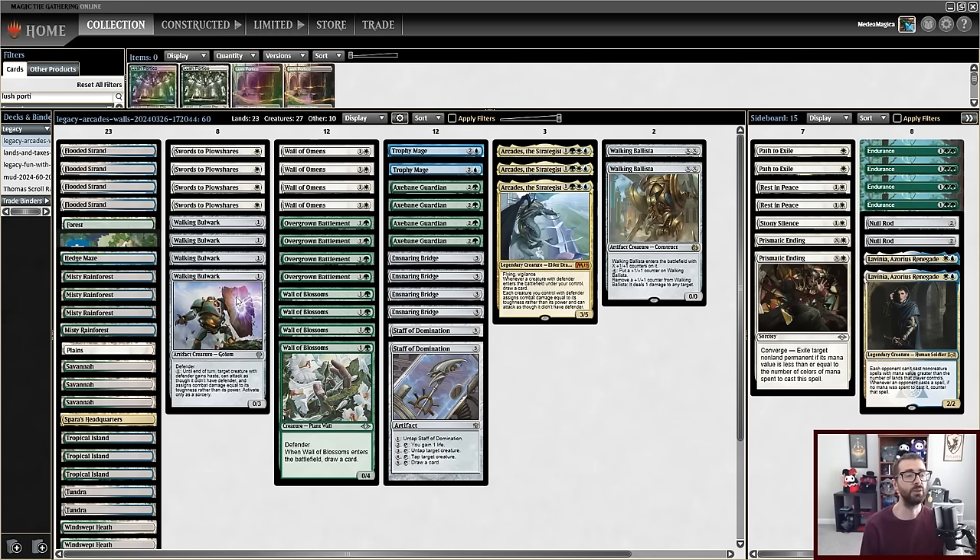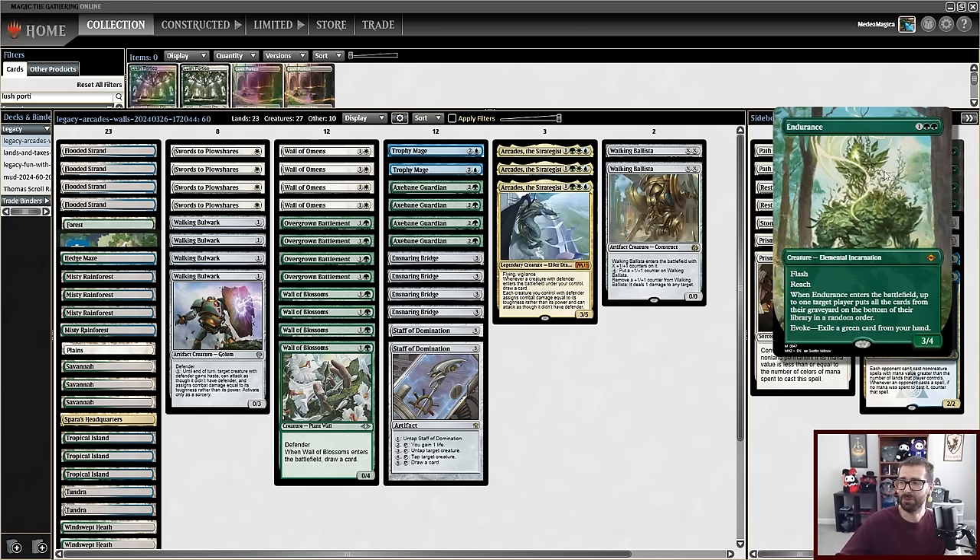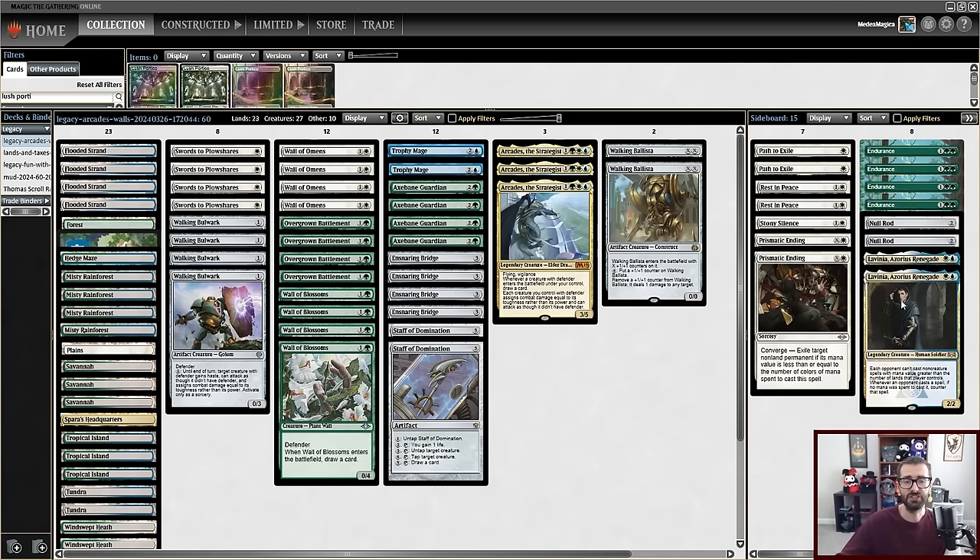So we've got a couple angles of attack: go infinite with Staff of Domination, hide behind an Ensnaring Bridge, or pop off with Arcades and draw a bunch of cards. Given the low blue count, I didn't think I could reasonably run Counterspells, and I don't think we'll be faster than combo decks. So I'm running a little interaction in the form of Swords to Plowshares, Prismatic Endings, Path to Exiles, and that sort of stuff — but I'm going to largely accept losses to combo.